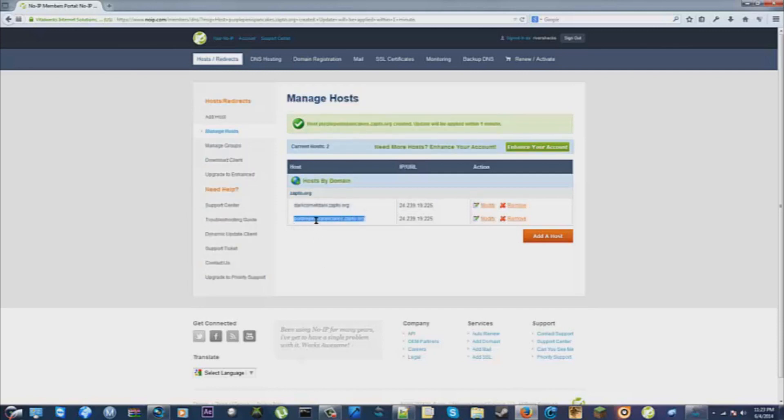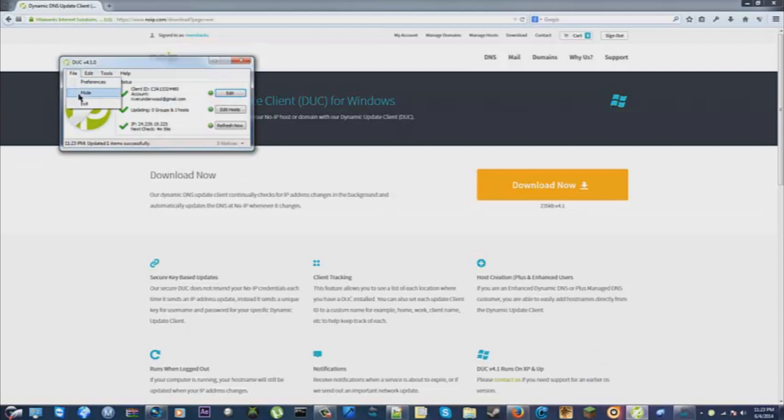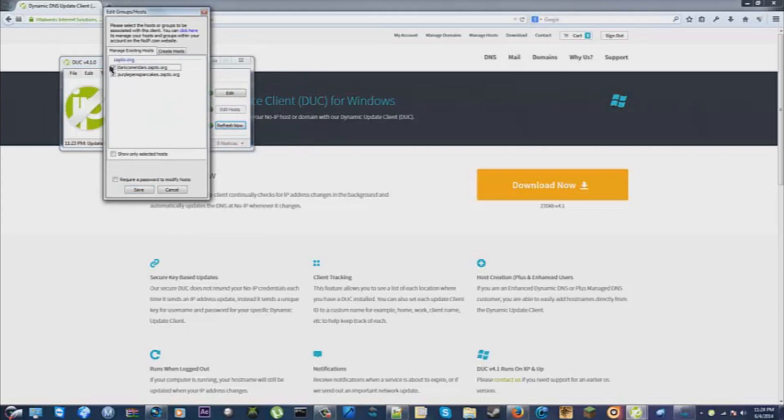Go ahead and copy your URL or DNS — whatever you want to call it — and just leave that copied for a bit. Now, over here, click Download Client and it'll take you to a download page — just click Download Now. Once downloaded, locate the file and open it; it'll be like darkhom.duc. You'll have to log in when prompted with the noip.com sign-in page. Once on the client, click Edit Hosts, select whichever one you're using, and press Save. Then click Refresh Now for safety.